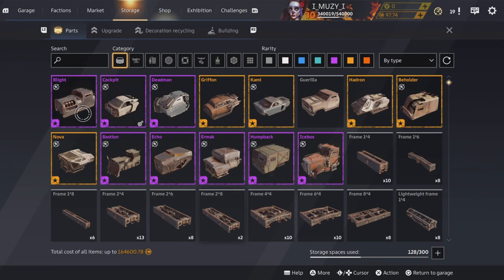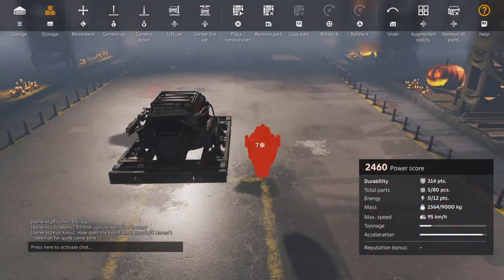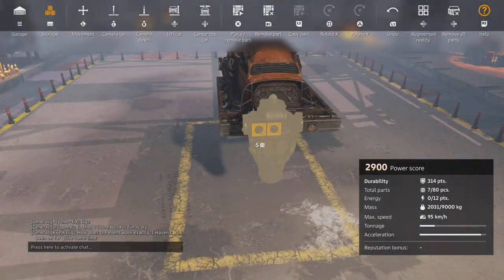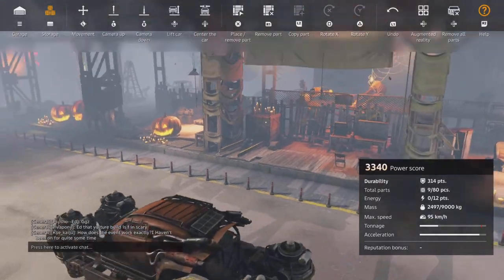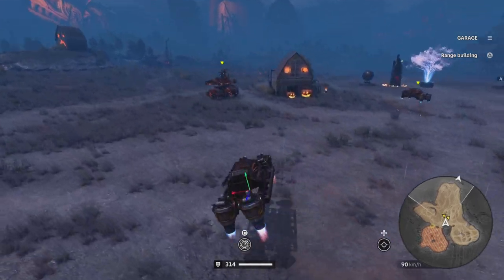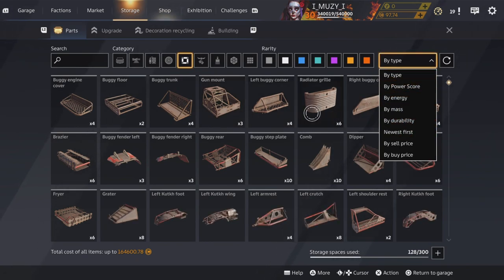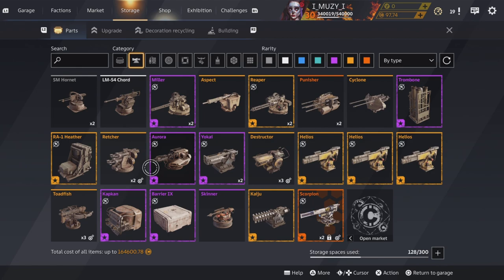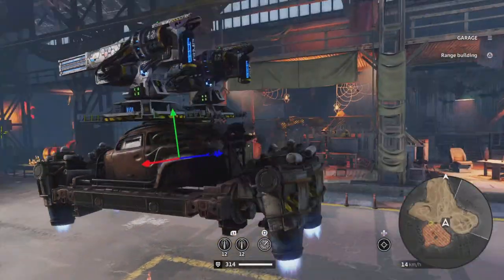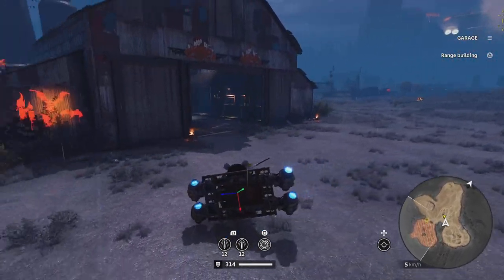The way hovers work now is that they're a little bit less stable. Some people like to run four-hover builds, like sideways builds, but the issue now is that hovers are really prone to flipping — it makes it almost impossible to run a four-hover build without it flipping, especially if you put some top weight on there. There are two ways to counter this: the first is to add more hovers.